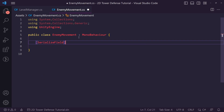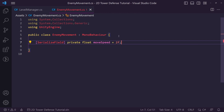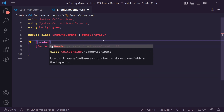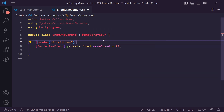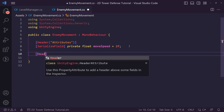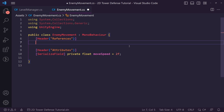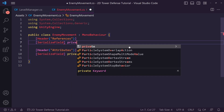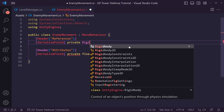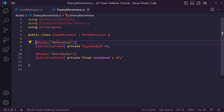The first thing we want to do is create a serialized private float for our move speed, set to 2 to start. I'm going to create a header called 'Attributes' for all our enemy attributes, and another header at the top called 'References'. The only reference we need right now is a serialized private Rigidbody2D called 'rb', which will be set in the inspector and will allow us to move our enemy.